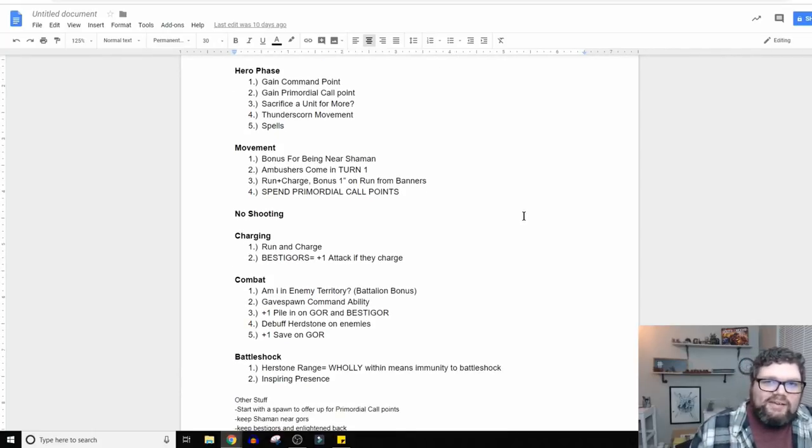Then we go into the hero phase. Here's one you should always have: get a command point. I've seen so many times people fumble around forgetting to give themselves command points, and then it gets really sticky when that's the one command point that matters later in the game. If you remember it's the first thing you do when your turn begins, there are no questions. In Beasts of Chaos, I also get a Primordial Call point, which is how they summon units. I'll have the option at the start of my hero phase to sacrifice a unit to gain D3 more. And in my hero phase, any Thunderscorn units can move D6 inches — this is also important for Ironjawz with the Iron Fist battalion, which lets them move additional movement in the hero phase.